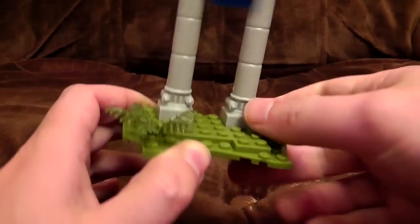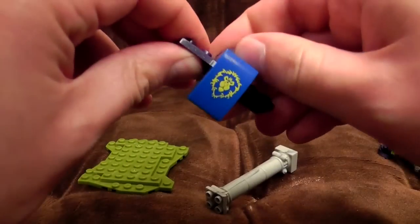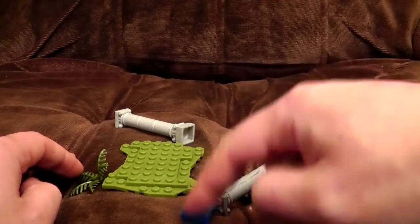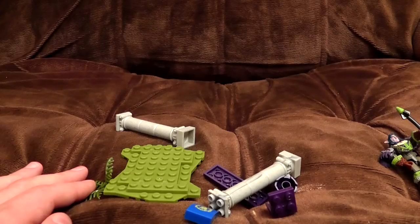What do we get? We get this fantastic construction set, which consists of a fern, two pillars, a piece of green plastic, and a sort of purple nipple and a couple of bricks — a grand total of eight pieces. This thing was like seven or eight pounds originally, I believe. Amazing.